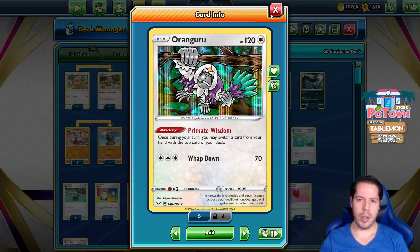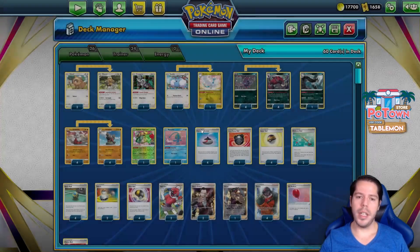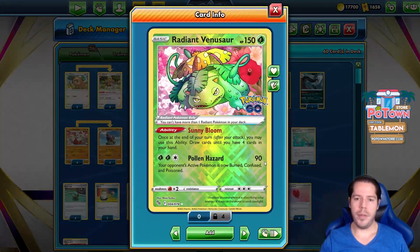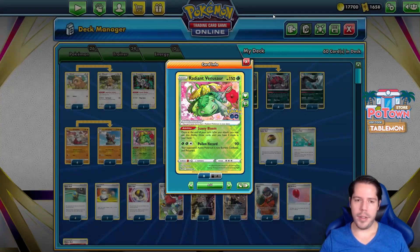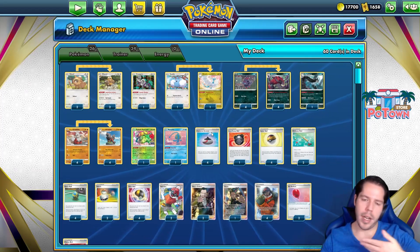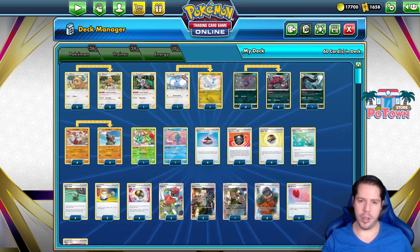We have Orangiru with Primate Wisdom, allowing us to conserve some resources in case we're going to discard our hand with Peony. And also we have Radiant Venusaur with the Sunny Bloom ability. Once at the end of your turn, after your attack, you may use its ability to draw cards until you have 4 cards in your hand. So you attack with Arcanine, and then you get to replenish your hand, which is really fantastic, to make sure that you have a good follow-up for next turn.